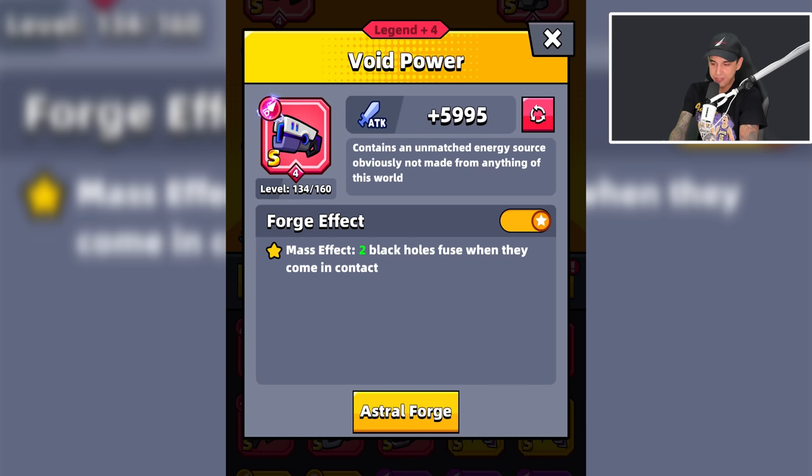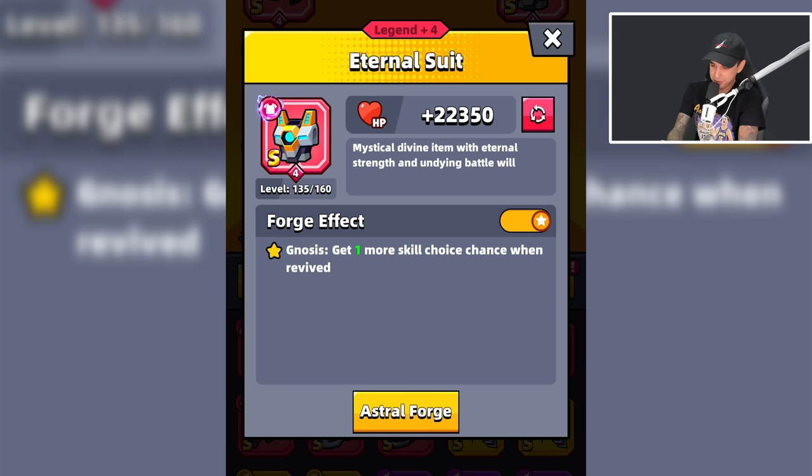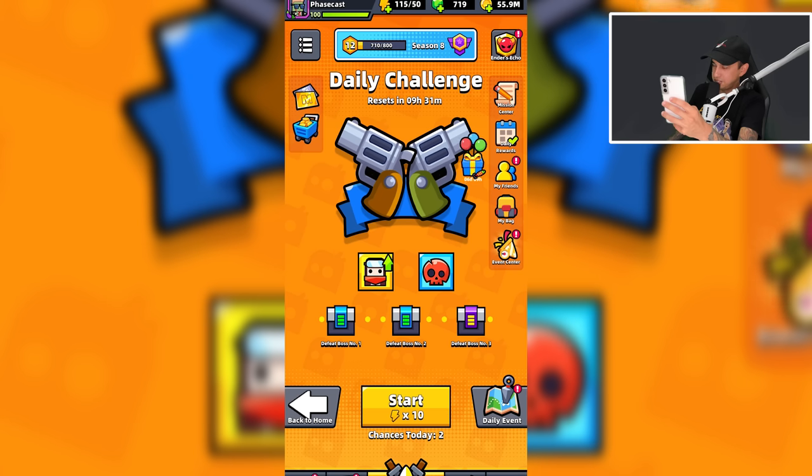Another interesting forge effect is this one with the Void Power weapon — two black holes will fuse and become bigger. Eternal Gloves also have a pretty crazy forge effect: restores 1 HP when a monster is defeated with a critical hit, max 10 times per second. We're going to get one more skill choice on revive, and flames don't fade with time.